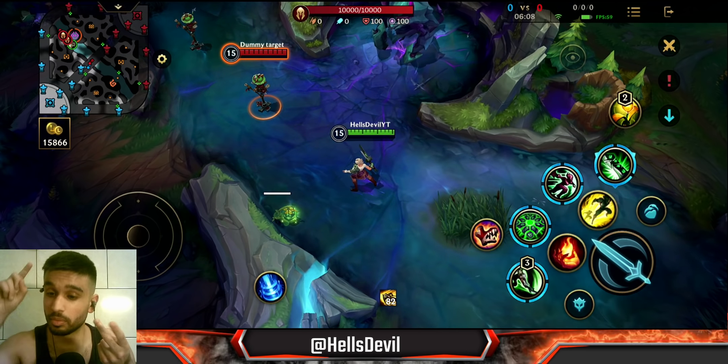Her first ability is her main ability. You can dash, dash, and then knock up. All three dashes deal the same damage, but the third dash is a little different — it knocks the enemy up. Another quick thing: the third dash can jump over walls, which could be a game changer. The first two dashes cannot jump over walls, but the third one can.